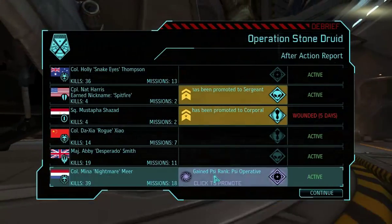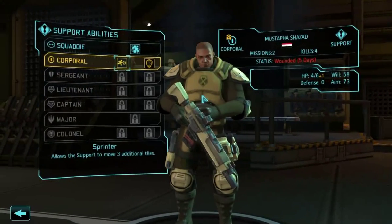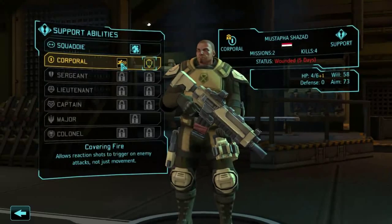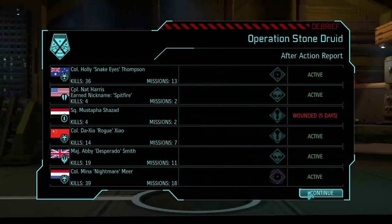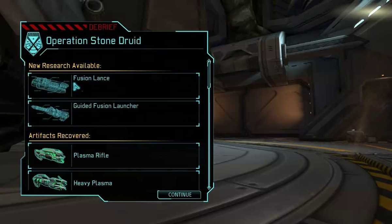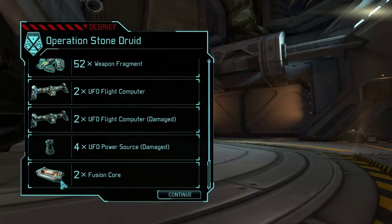I'm gonna do it 5 times. Can also get mind control. You've been wounded, yes you have. Covering fire, lightning reflexes - confirm, continue. Here we go, new research: fusion lance, guided fusion launcher. So these things are from the battleship - it's only if you destroy or capture the battleship that you can research these things. Plenty of loot - awesome. Two fusion cores! I need fusion cores to build those weapons I think.